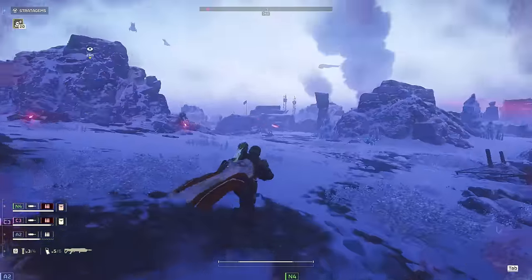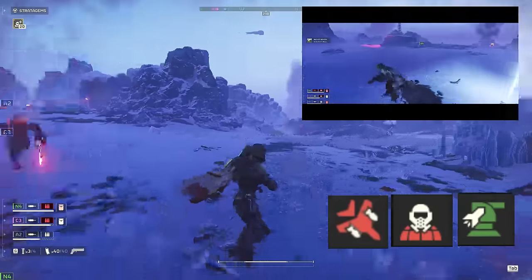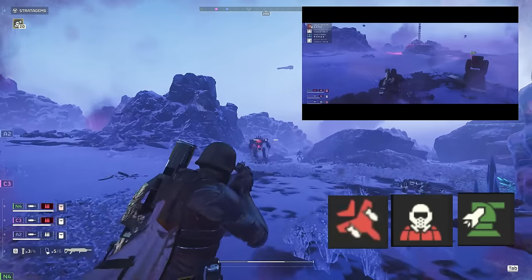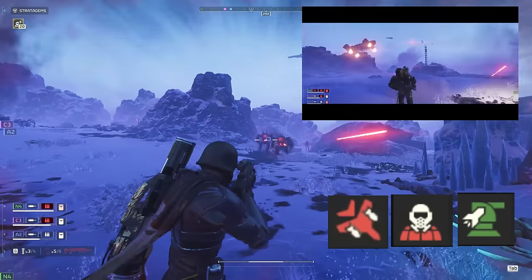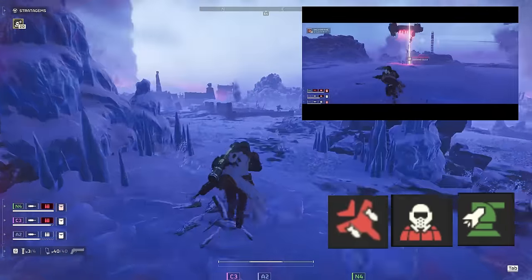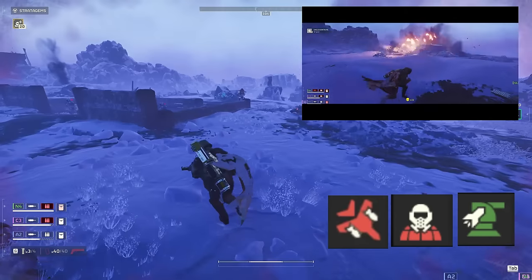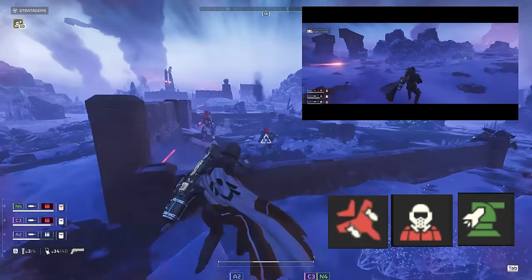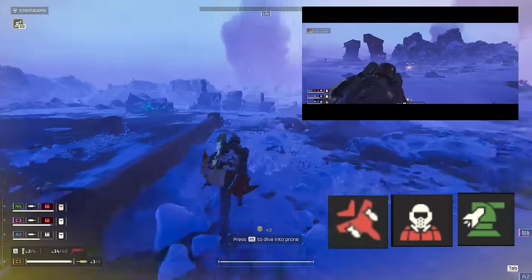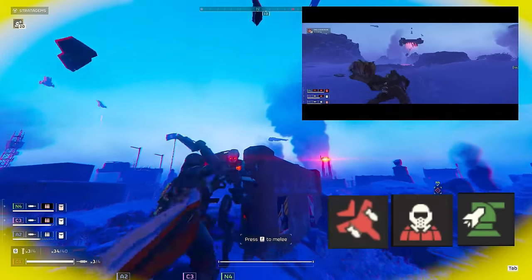For stratagems, we're bringing the classic Commissar package of Eagle Airstrikes, Orbital Gas Strike, and the Rocket Sentry. I take these stratagems so often because they are supremely effective at clearing out big groups of bots, which seems to trouble a lot of my fellow Helldivers. Feel free to swap out the Orbital Gas Strike for the Gatling Barrage if you prefer, but we do want a low-cooldown damage stratagem to keep the bots honest and to buy ourselves some time. You can also swap out the Rocket Sentry for another Eagle or Orbital, but I find it works wonders for setting up a position and holding your ground. Sometimes you just have to plant your feet, dig your heels in, and dare those clankers to push you.